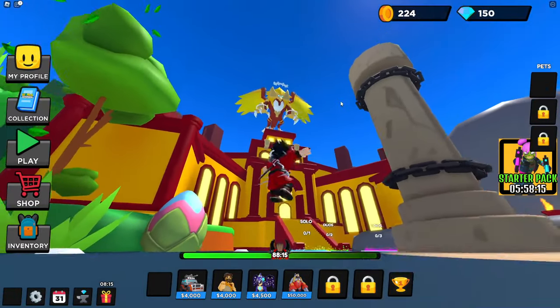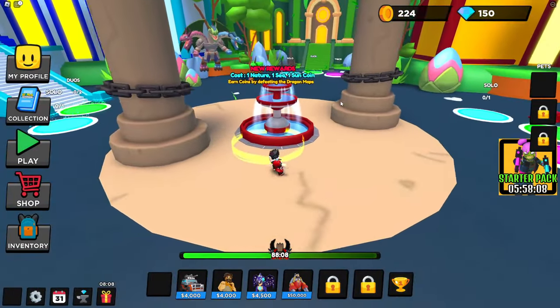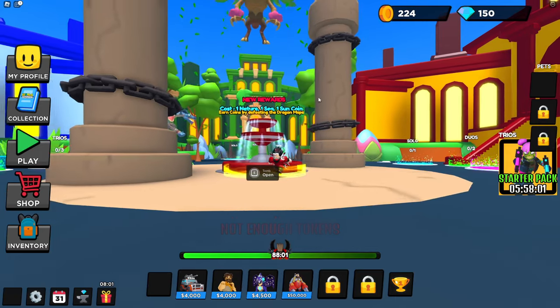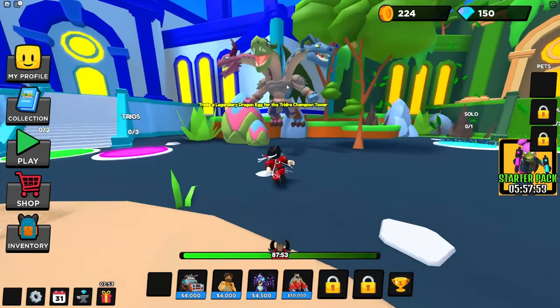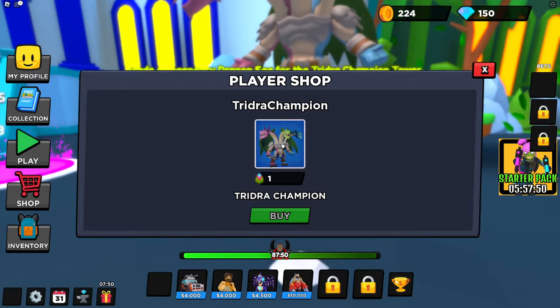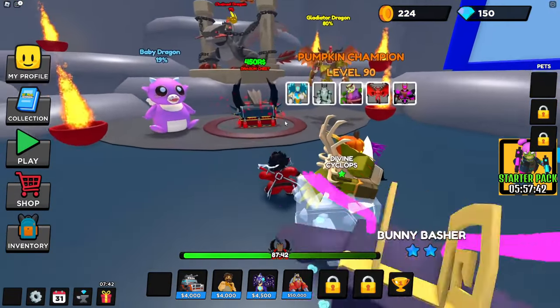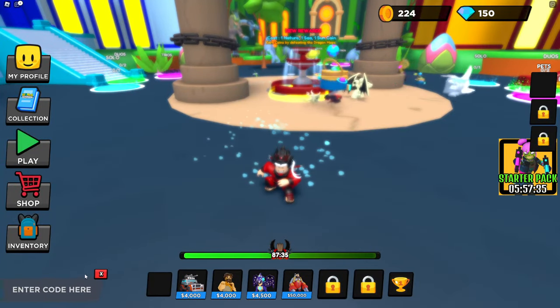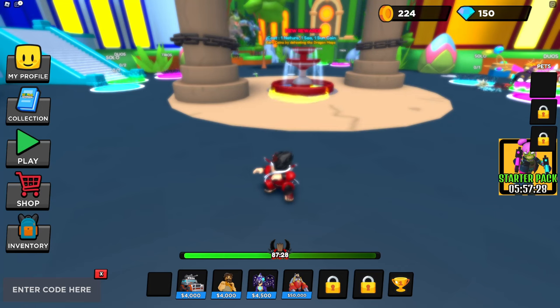We got a green area and a red area — three different types of games with new rewards: nature coin, sun coin. You earn coins by defeating dragon maps. I can't open this reward crate — the Tomb — not enough tokens. I can't buy one because I don't have an egg. I think this is some sort of Easter event. Once you open up your codes, bottom left of your screen, you can redeem some codes — we're going to show you all the new working codes.